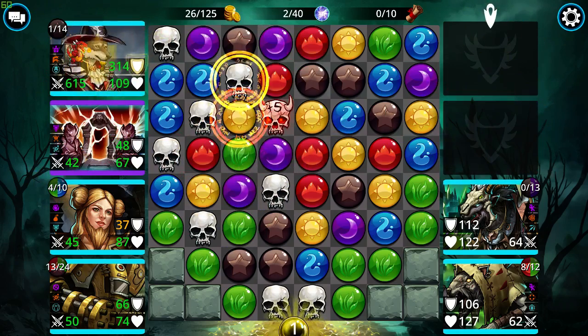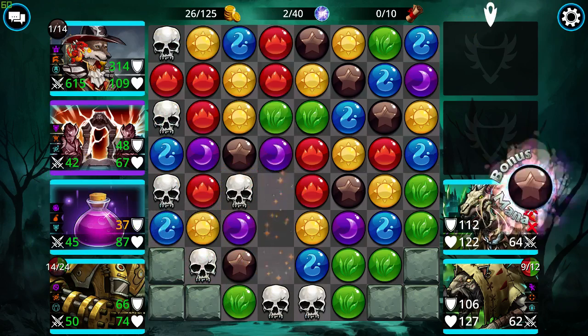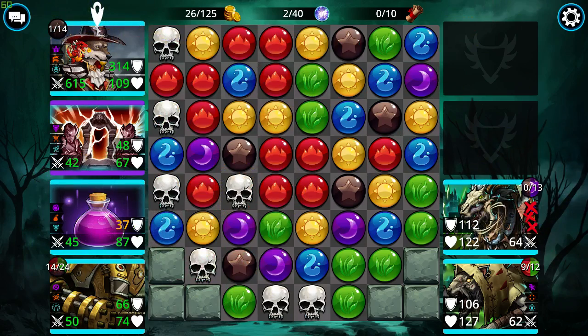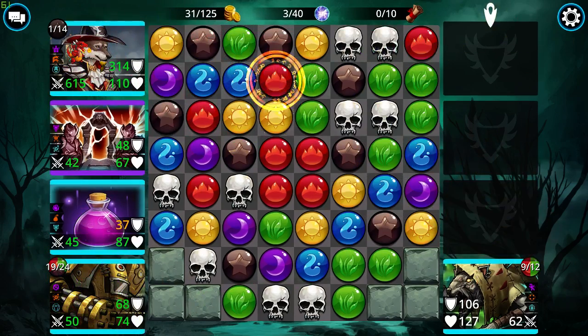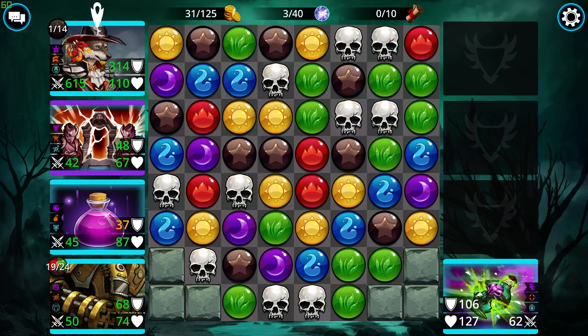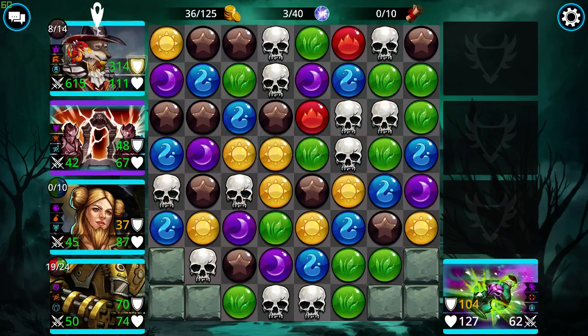Boom. And I just need two more skulls. The thing that would make this team even better is if I had a way to create skulls, but I don't. Alright, I only need one more skull match, but it looks like we can get a four match here on our brown. And no skull match.